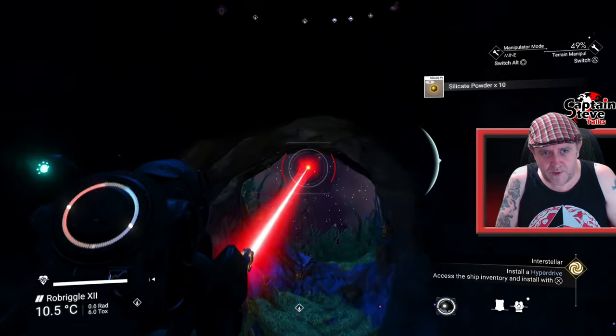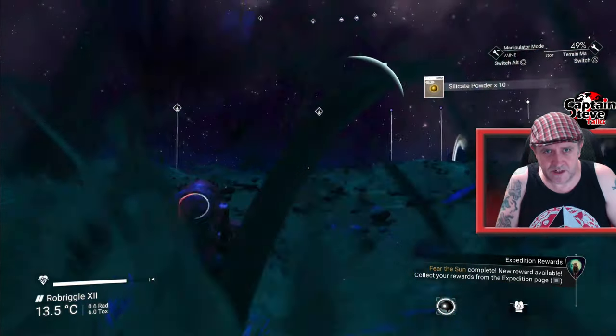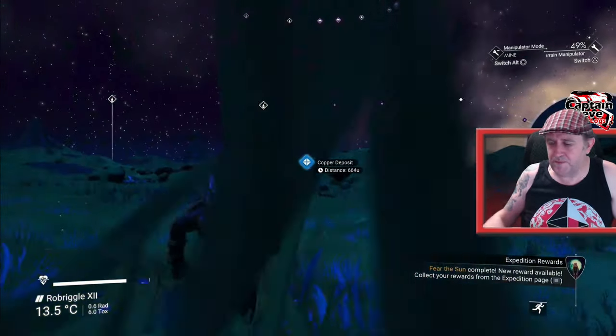We've also got to get some copper while we're here, people. I'm going to go get a load of copper because we need to make a load of chromatic metal. So there we go — that's the sort of thing we need. A copper deposit. I'm going to go there and get some copper.